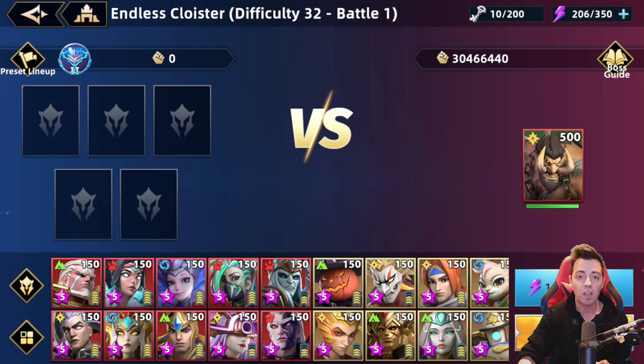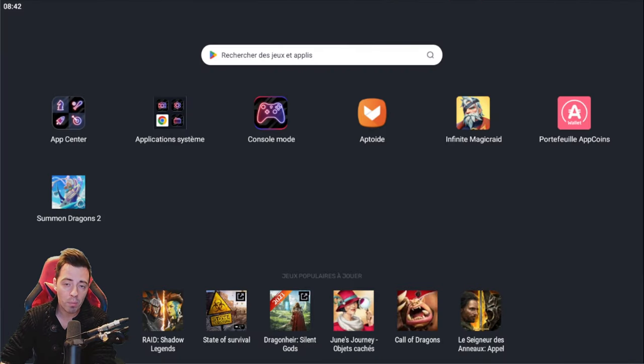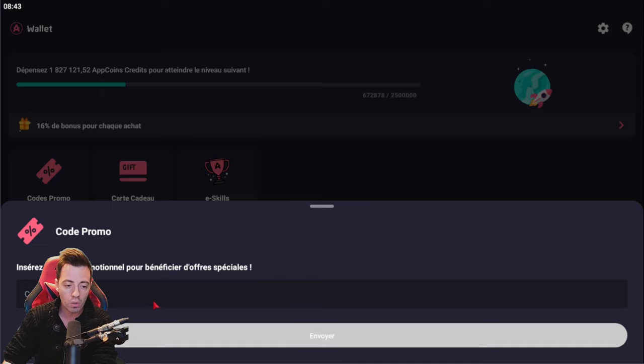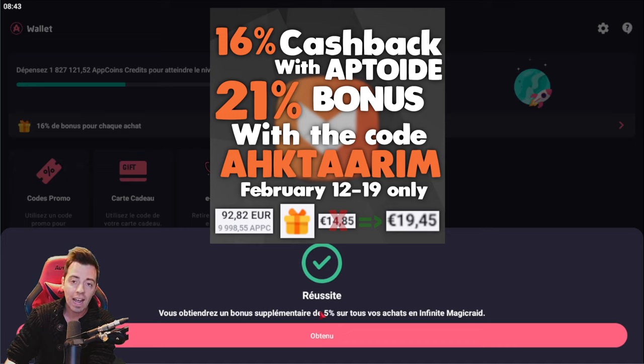But just before that, I have to quickly talk about Aptoid. This week only, my promo code AKTARIM is going to be available between the 12th and the 19th of February. Go to your Aptcoins wallet, click on rewards in the bottom right corner, click on promo code, paste AKTARIM, hit send, and you're going to get 5% more cashback on all purchases in the game.